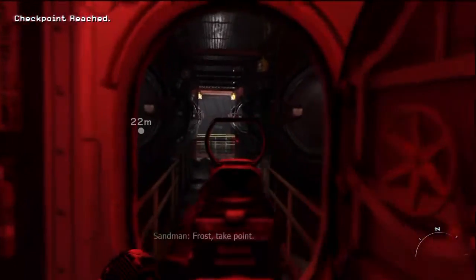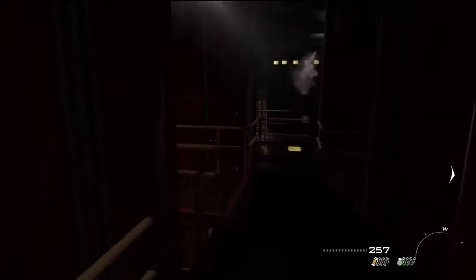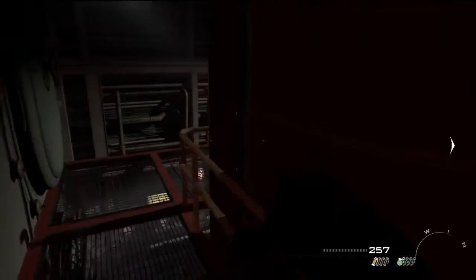This Intel is actually the first really hard one to find. As you're going through here, you should just walk forward — but don't walk forward. Turn to the right, go up these stairs, and go right through to the back. You can see the Intel there, and that'll be number 7 and number 2 in this mission.